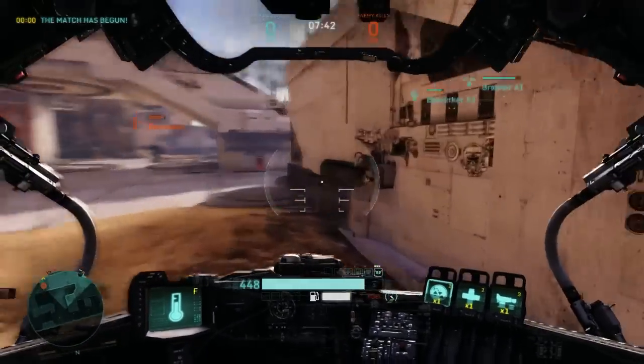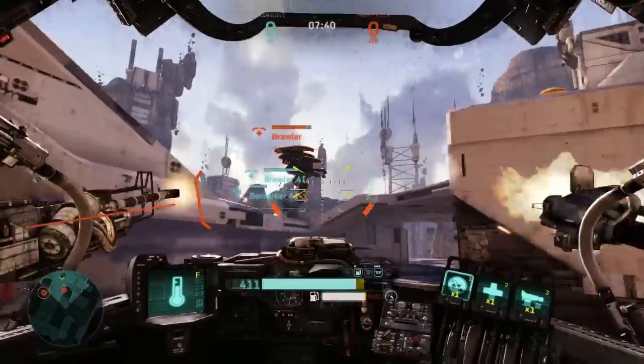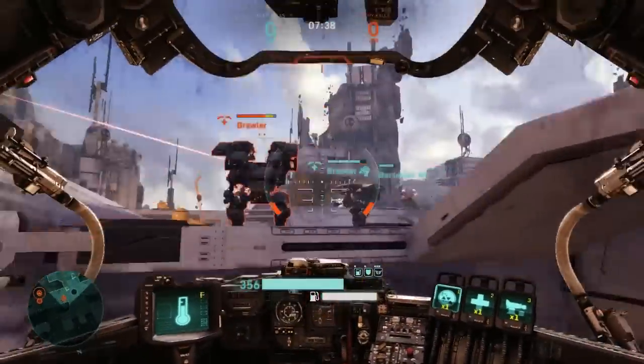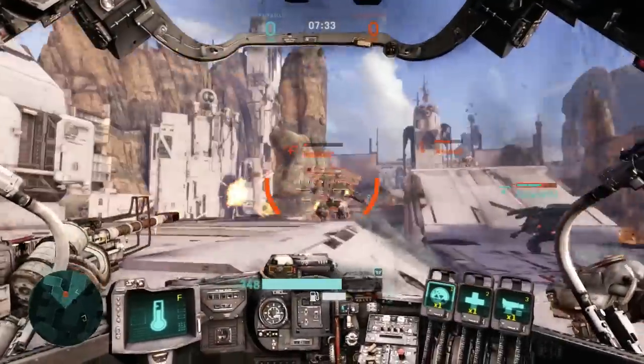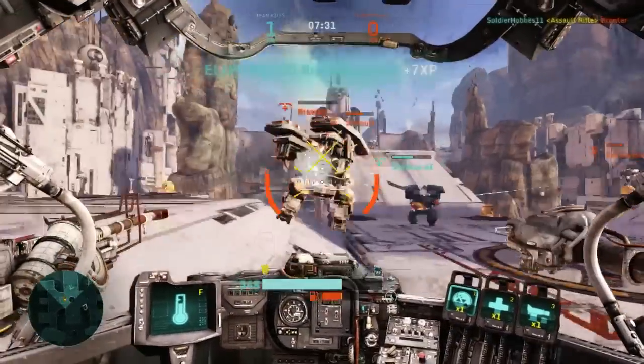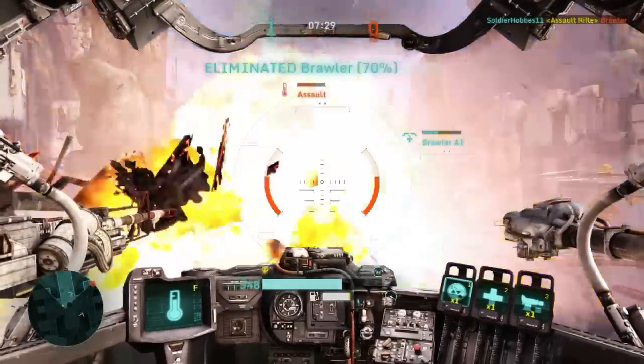First thing you can see right here is the armor. Obviously, run out of armor and you're dead — pretty obvious, just like HP in any other game. In this game you can repair in order to restore your armor. You get a slow regeneration rate. You have to hit — by default it's the C key. If you hold that down, you go into repair mode.